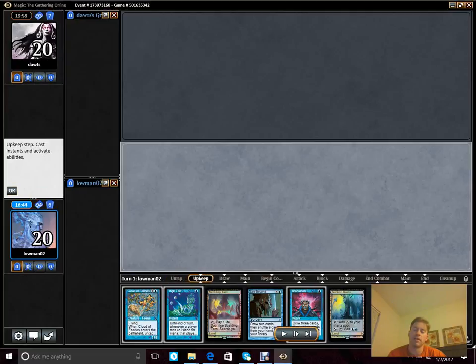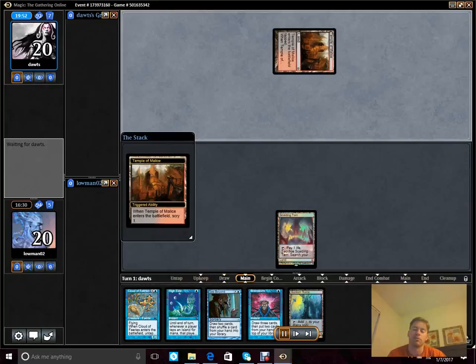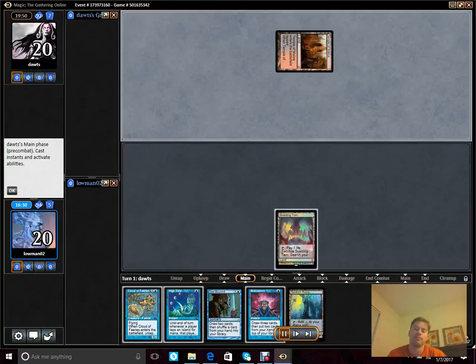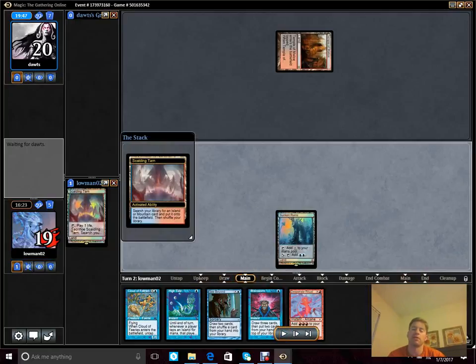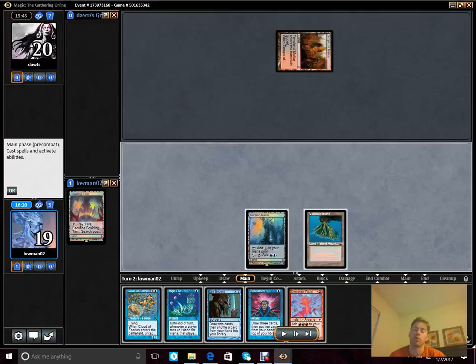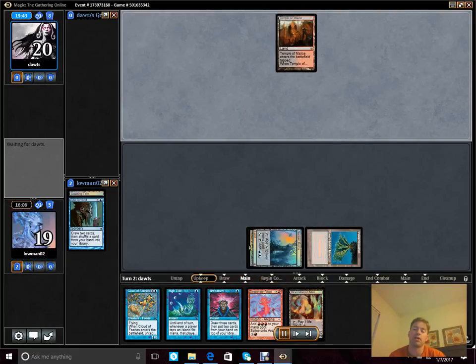We see our opener — couldn't play that; it was a one-lander on Urborg. This deck really needs blue mana to run. Much better hand on six. We see a tap land — good. The plan here is we're going to use Sea Beyond to try to find more lands. We find our land, which is great — that means our Brainstorm is live the following turn.